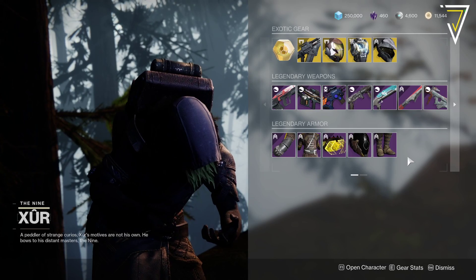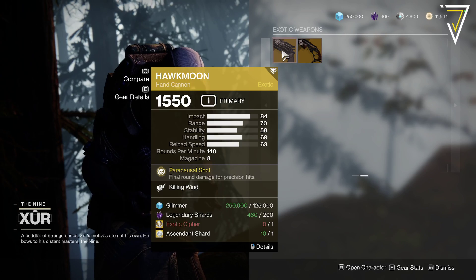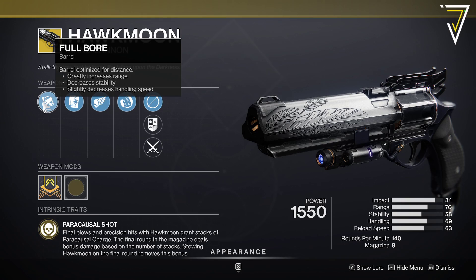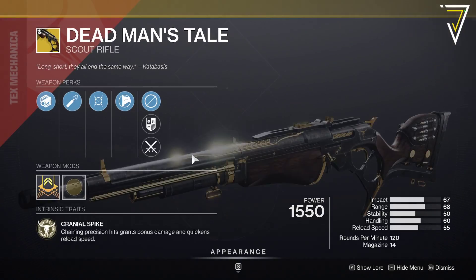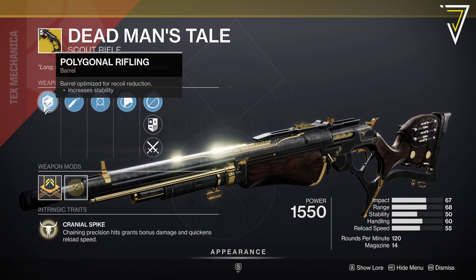Well worth picking up if you're filling out the Transmog collection. For your Hawkmoons, we've got Killing Wind this week — unfortunate. Combat Grip, Alloy Mag, and Full Bore for the Hawkmoon. And for your Dead Man's Tale, we've got Moving Target back, High Cal, and Composite Stock with Polygonal Rifling.